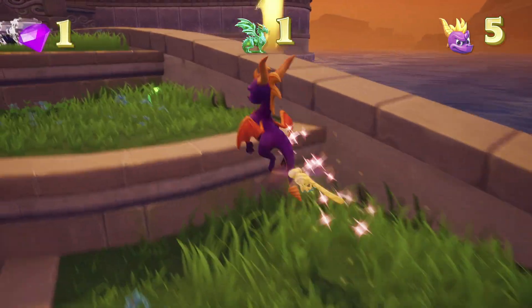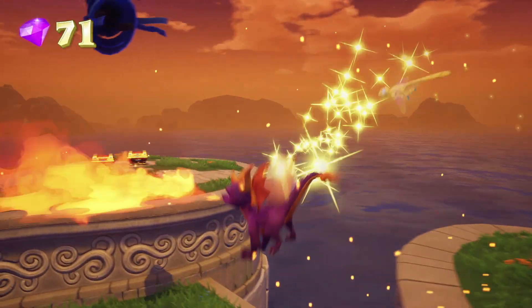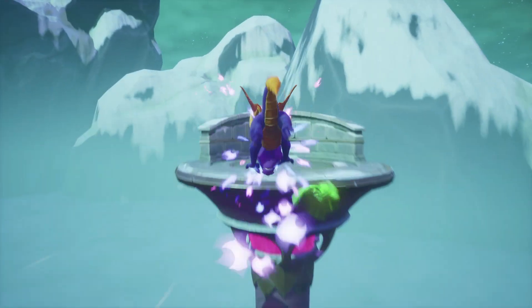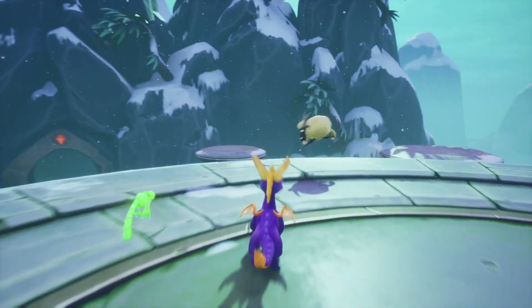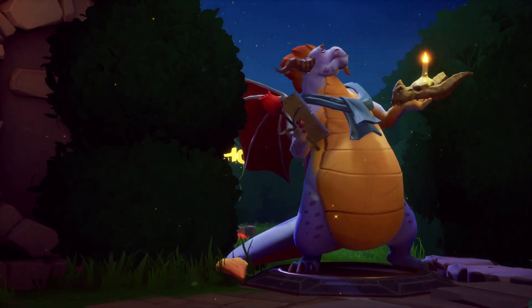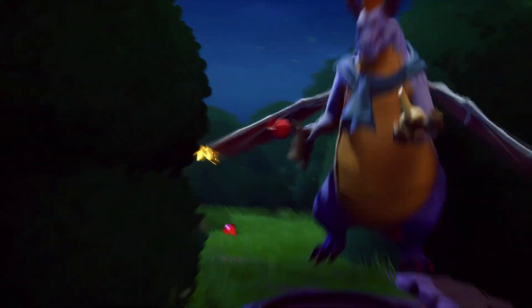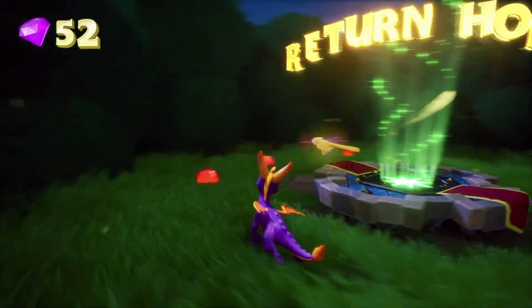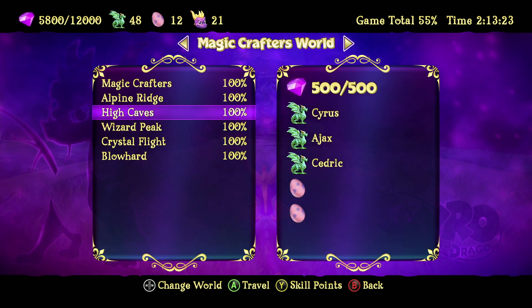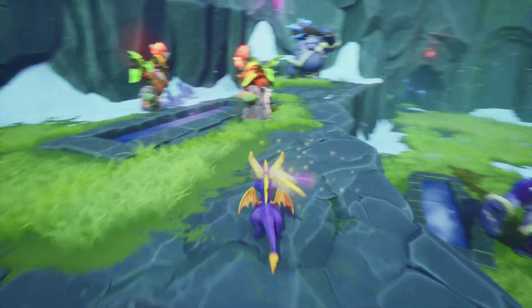However, all these controls are used in tandem and require increasing skill as you progress throughout the game. For example, there are times when you must jump, glide, and blow fire to safely take out some enemies, or charge, jump, and glide to get to places that otherwise seem unreachable. The goal of Spyro is seemingly straightforward, but it has enough content to make it very gratifying for all types of gamers. Your job is to collect or free all the dragons imprisoned by nasty Gnasty Gnorc. You can fly through the game and do just that, but you'll start collecting gems and eggs along the way that will eventually unlock additional areas and secrets later in the game. There's also the incentive of 100% completion for those that want the additional challenge. It's comfortable and uncomplicated to play Spyro the Dragon, but there are mechanics within the game that add much more depth for players to explore.